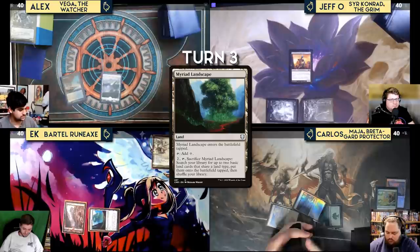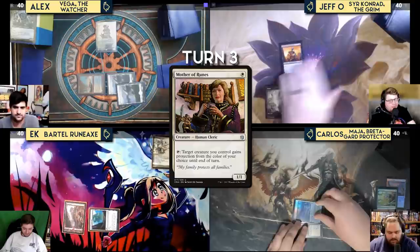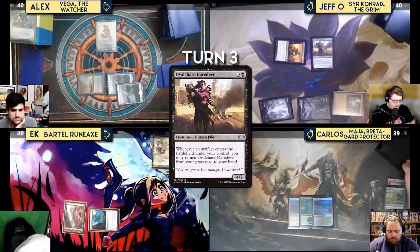Kess draws and plays Plains, then casts Mother of Runes and a second card, then passes. Jeff untaps, draws, plays Ancient Tomb and Oval Chase Daredevil, then attacks Carlos with Reassembling Skeleton for one. Carlos draws and plays Ranger's Path to search for two Forests.